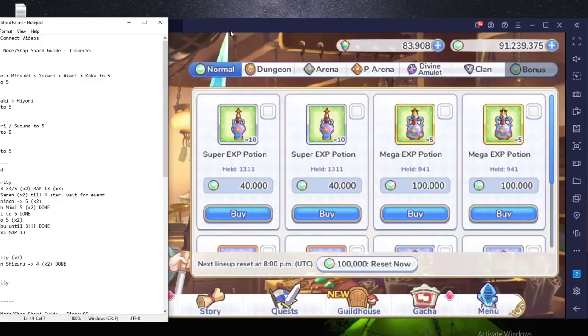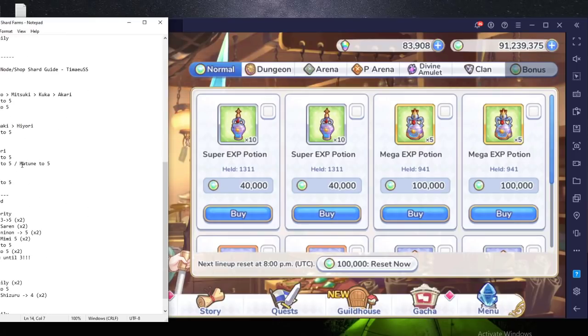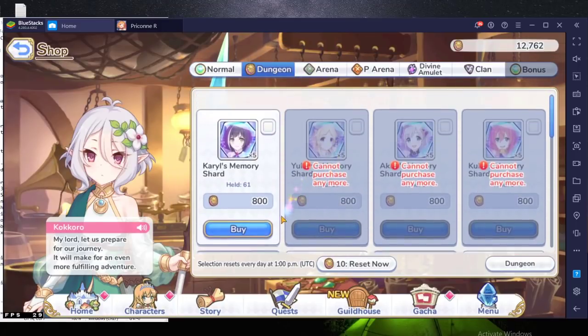Hey, vranthemise here. Welcome to another Princess Connect video. This is the June hard node shop shard guide for units we should be farming. If you saw my May hard node or shop shard guide, you can see there isn't much change. However, with the introduction of Map 13 around mid-June, as well as finishing some of the units I was farming, I wanted to share my thoughts on what we should be aiming for.